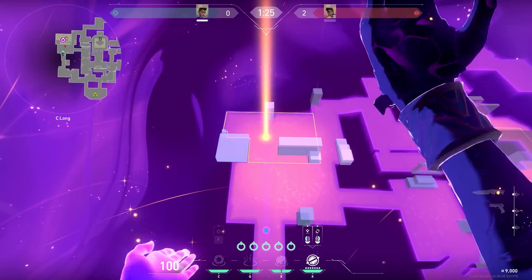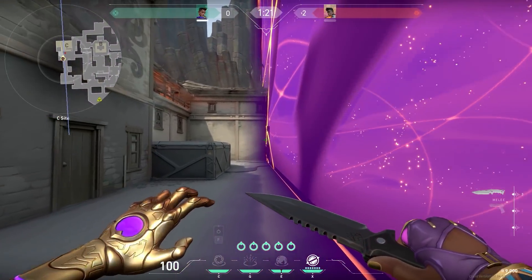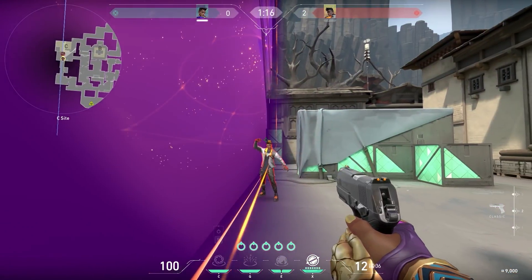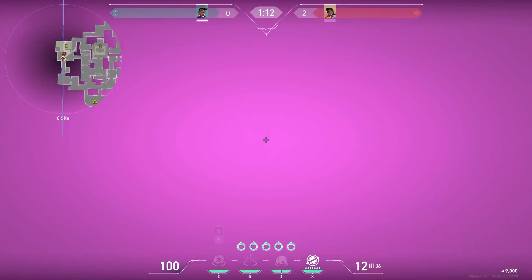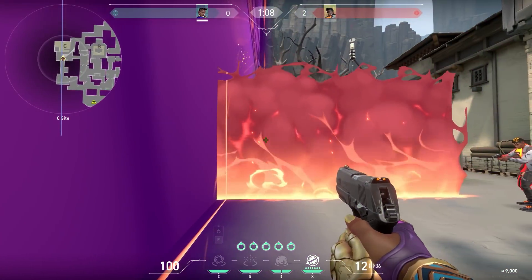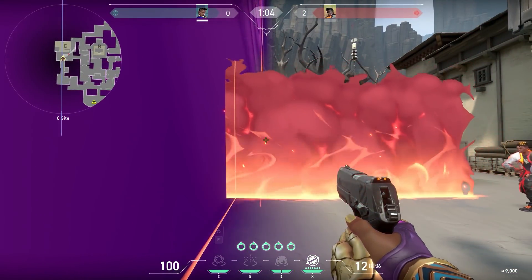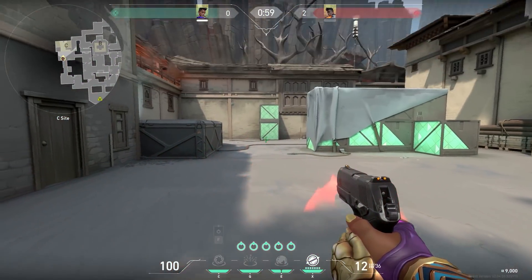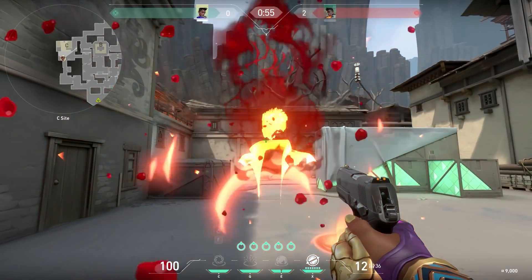Phoenix is really cool to show off with this wall because all of his abilities go through it. Curveball - yes, you can lob his flashbang straight through and it's going to flash people on the same side as it. It won't flash back through. Look at his firewall - he can chuck this straight through and it's still going to damage you if you walk through it. His Molly goes straight through as well. Abilities will go through - you've got to be aware of that.